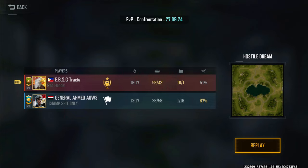Hello everyone, I'm back with another video. Today we're going up against General Ahmed, who is actually very good and has a slightly higher class than my current heroes — class 8 or 9, I'm not sure. The map is Hostile Dream. If you're new, smash the like button, ring the bell icon to be notified of content like this, and subscribe. Let's go!